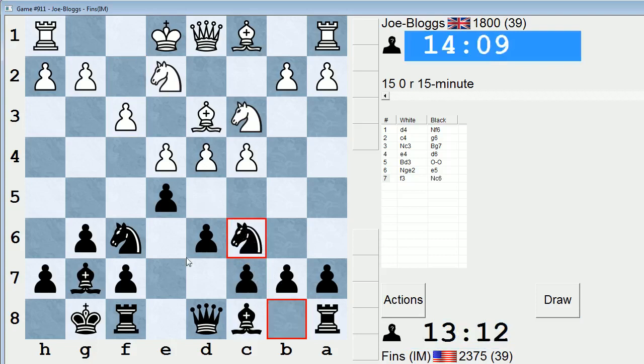The other thing I don't like about c5 is that after a trade, he can maybe gain use of the d5 square to jump his knight into. Not sure I'm thrilled about that. Let's just play Nc6 and keep it normal. So if d5, I can play Ne7 or maybe Nb4 — probably Ne7. So d5, Ne7, and then plan on moving this knight and pushing f5, as is customary in this line.